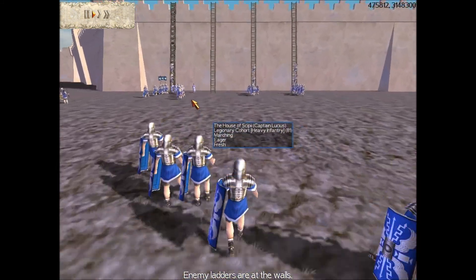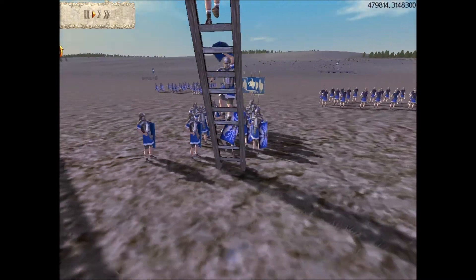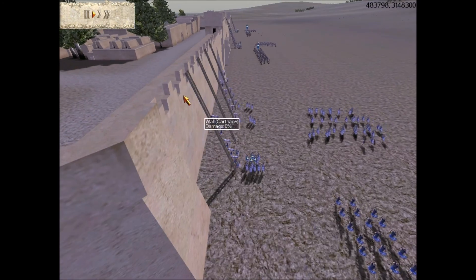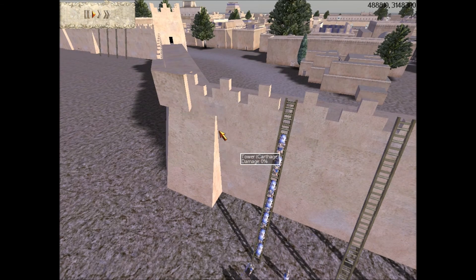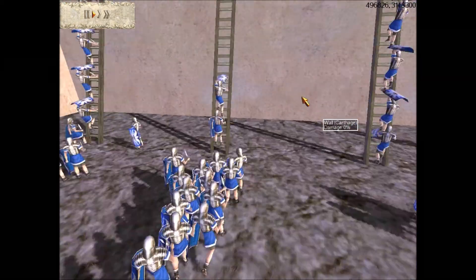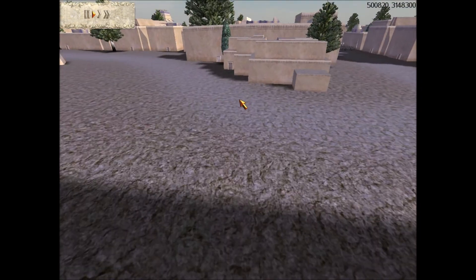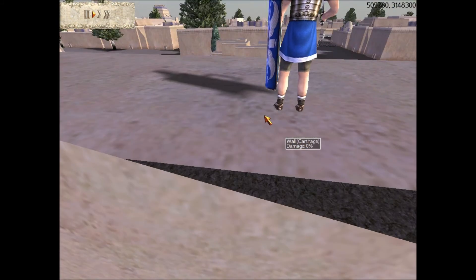The Romans, as usual, don't really take foreign people as a threat — they're kind of conceited, they think they're the best. I kind of don't blame them, because they're probably one of the greatest civilizations of all time. But because they didn't take Hannibal seriously, he had an advantage. The Romans just sent one of their small forces of 20,000 to deal with Hannibal and his so-called invasion.